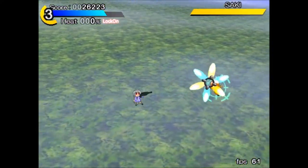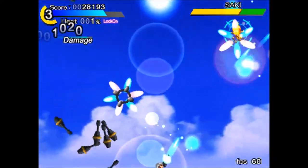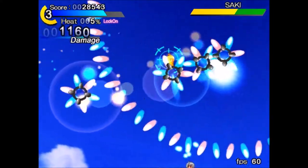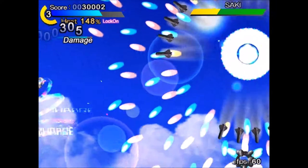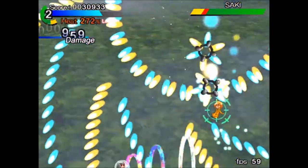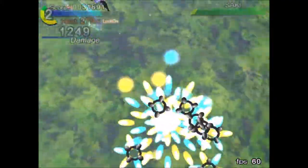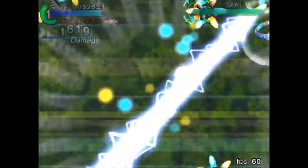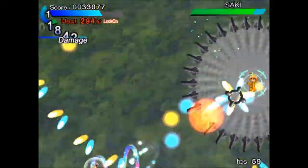Here's Saki. Try to stand below Saki when she shoots those little bottle things, because it's just easier to dodge them and destroy them. Whenever you see those beam things, try to dash side to side a little bit so you can collect some energy. That's what you see me doing — I'm following the rays.